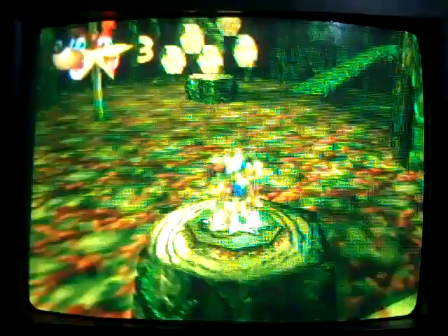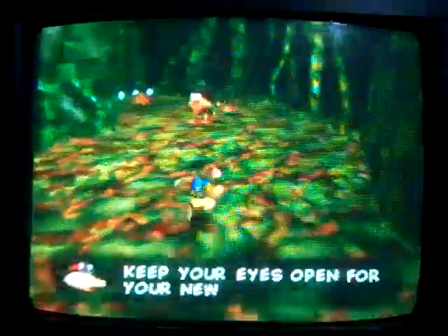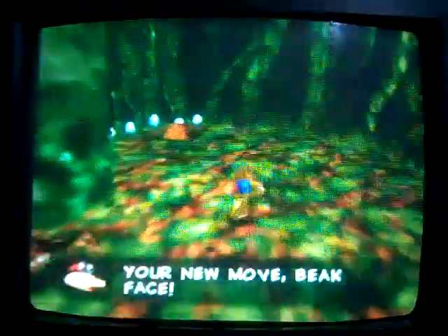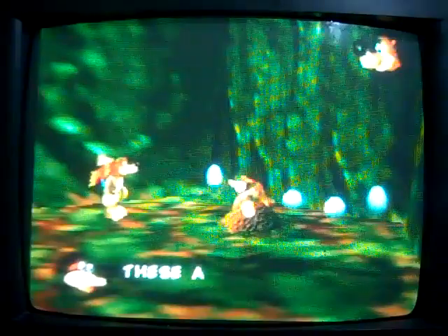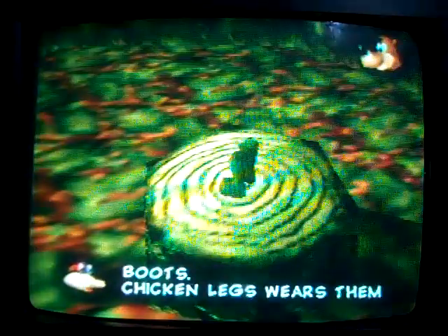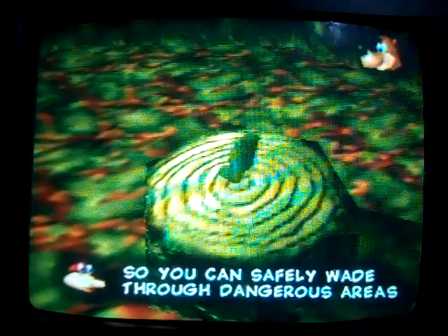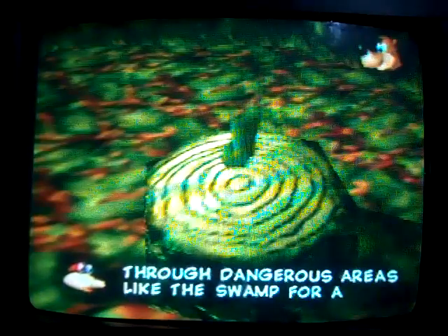I'm going to do something here. Keep your eyes open for new moves. I'm going to learn this move right here and then exit. These are the wading boots. Chicken legs wear them so you can safely wade through dangerous areas like the swamp for a limited time.